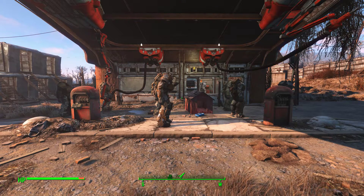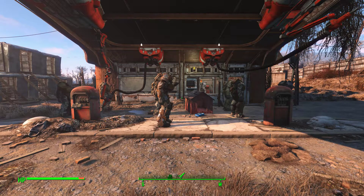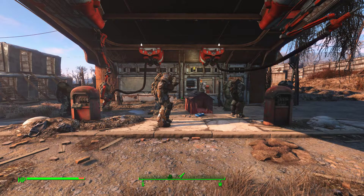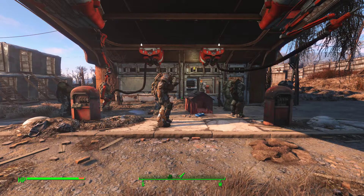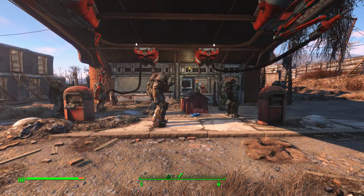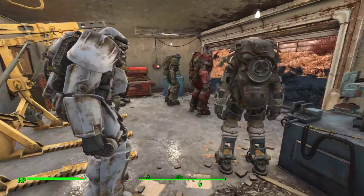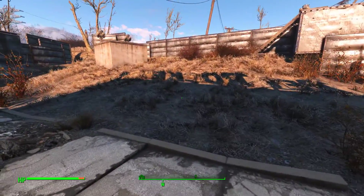Howdy folks, this is Checkers back again with another Fallout 4 video. This time we are here again with another episode of Treasures of the Lost World. And today's treasure will be rubber — a very useful component, but not as easy to find in the world.